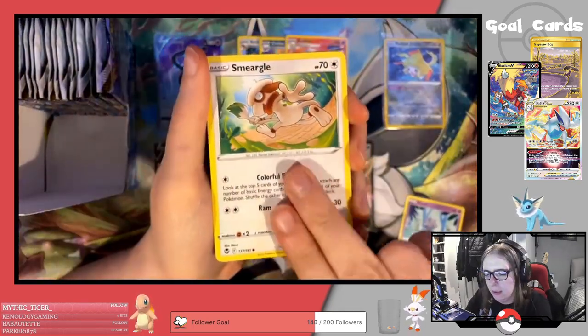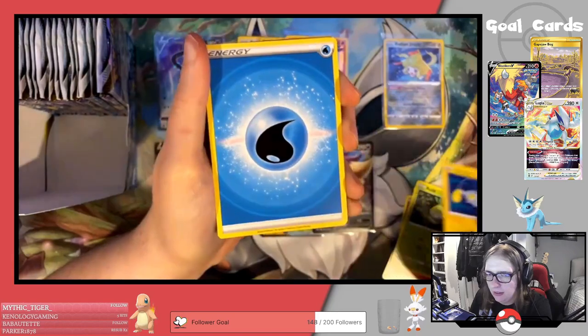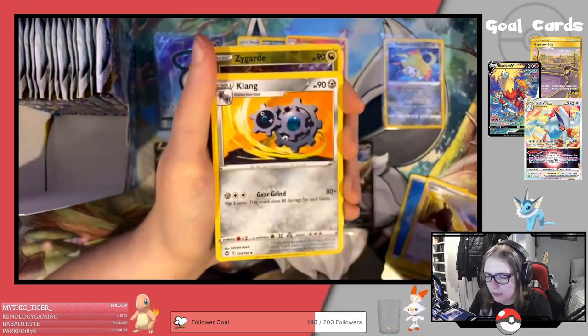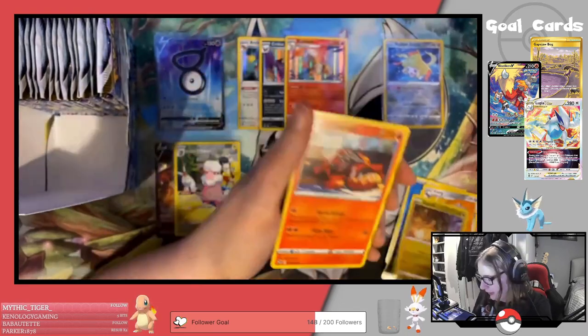Next pack: Espeon, Smeargla, Litwick, Petalil, Jigglypuff, Water Energy, Lance, Archen — I've gone to the reverse slot already — Clanging Scales, Reverse Zygarde, and an Incineroar regular rare.